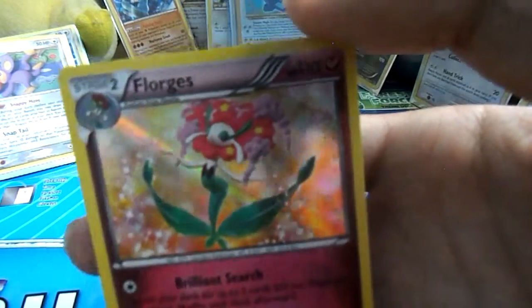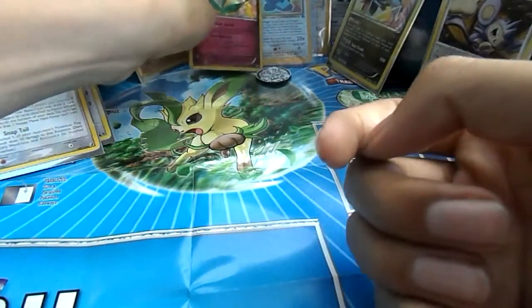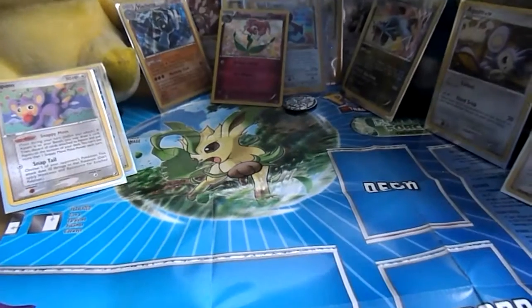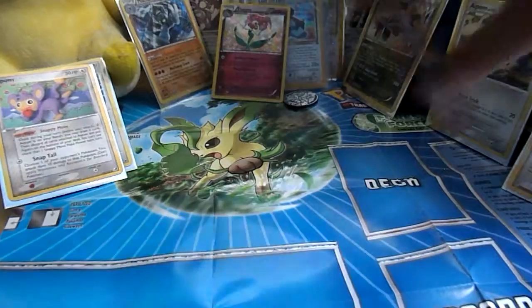I'm pretty sure there's a Florges EX in this set. Anyway, it's back next to Porygon. Let's raise the camera up a bit so you can see the background. Next off we got the Phantom Forces, with a Mega Gengar on the front.